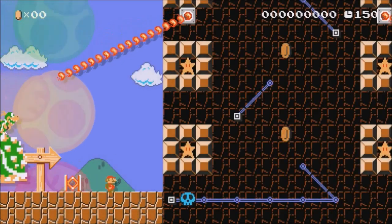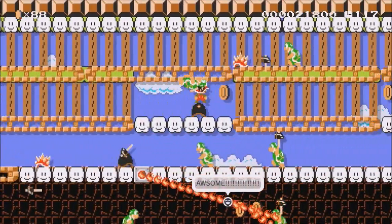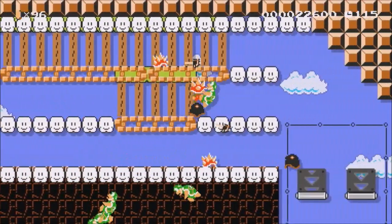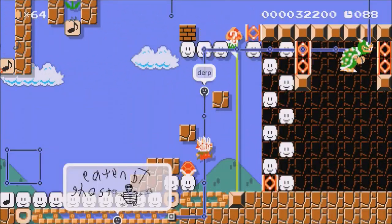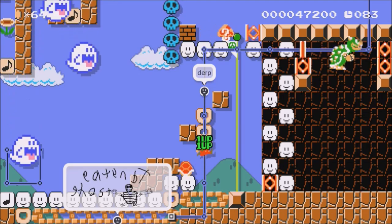This automatic level is one of the first to be made, and it's definitely one of the best. The music, the speed, and the atmosphere in this level are great, and the level design is astounding. Heck, this creator even pulled off a shellkick infinite one-up trick at the end of this crazy ride. It's a great level that really does deserve to be on this list.